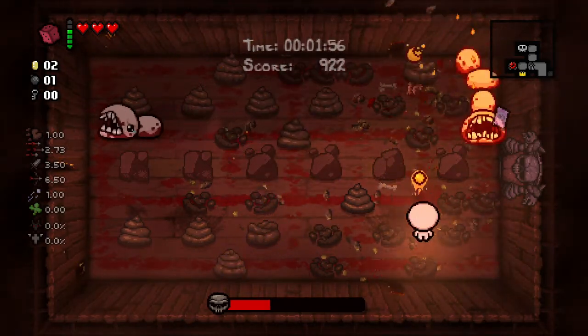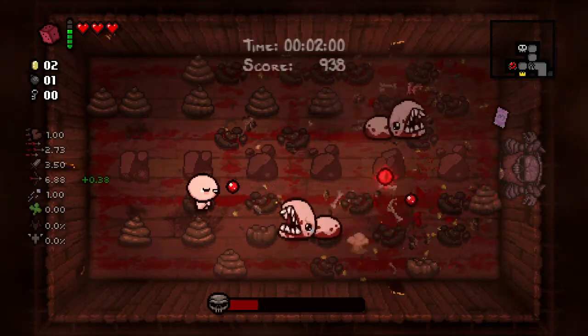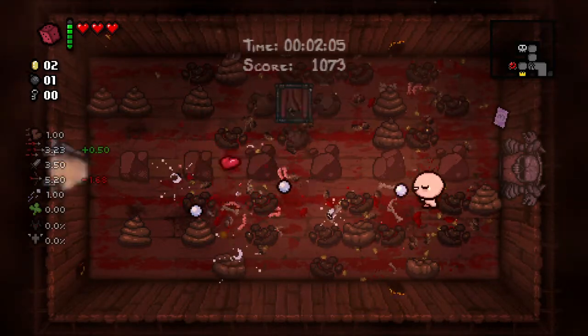I think Satanic Bible was totally changed. Not only does it give you black hearts, but you actually get deal with the devil items instead of boss room items, and you actually have to trade in health to get them.